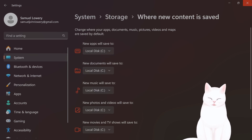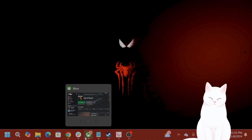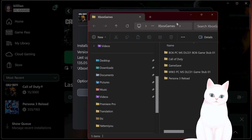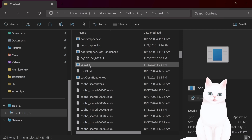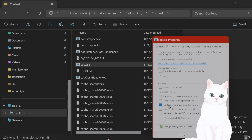After that, if it still hasn't worked, you want to run Call of Duty as an administrator. Open Xbox Game Pass, right-click on Call of Duty, go to Manage, then Files, then Browse, go to Call of Duty, then Content, and scroll down until you see cod.exe. Right-click on it, go to Properties, go to Compatibility, and click Run This Program as an Administrator. You can also try running it in compatibility mode for Windows 7, which occasionally fixes the issue.